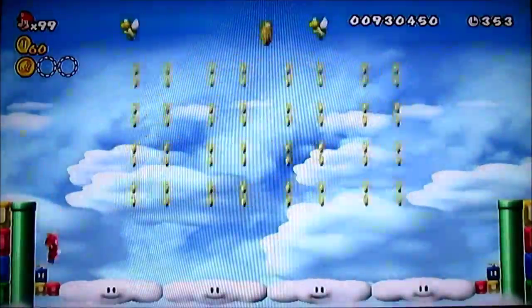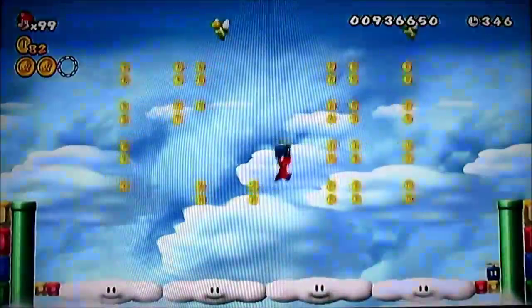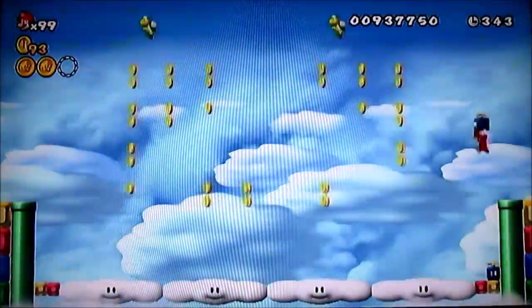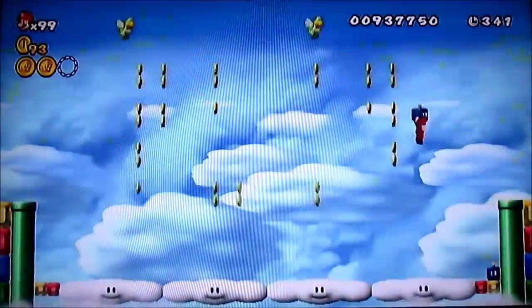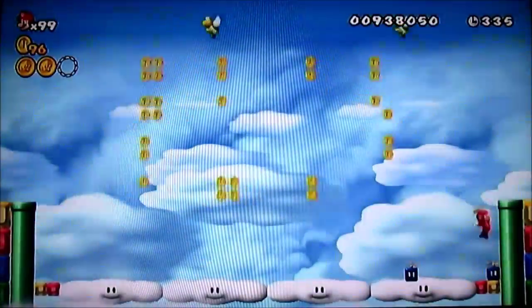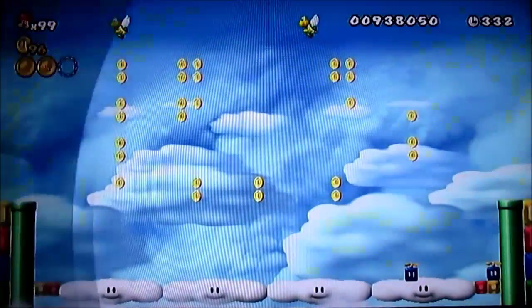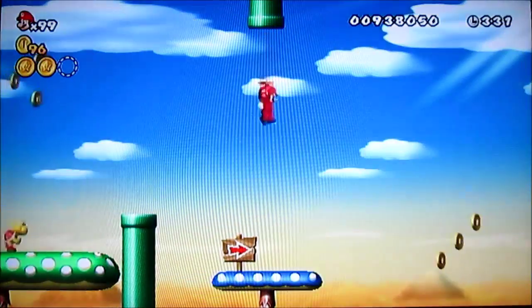Head up this pipe and you will find the second star coin. Now here, if you do not have a propeller suit, have no fear — you can use this block and it basically works the same way as a regular propeller suit where you shake the Wii remote and go in mid-air. You can't really take it down warp pipes or anything like that, and that's why we have the propeller suits.